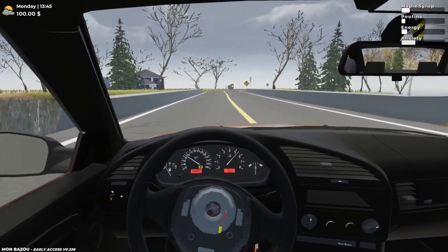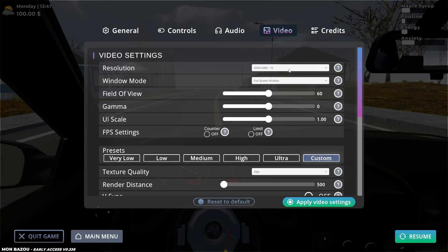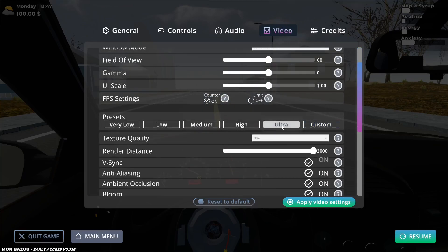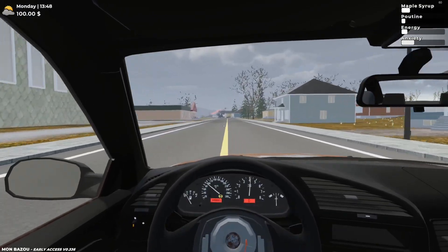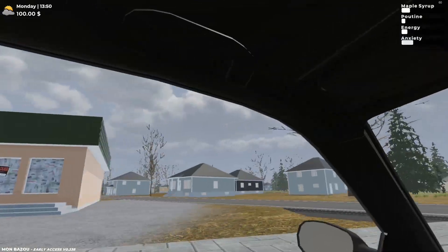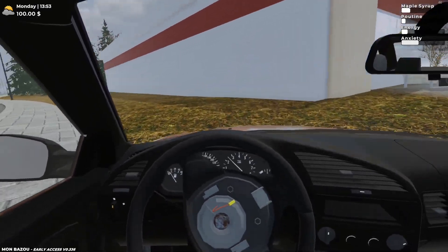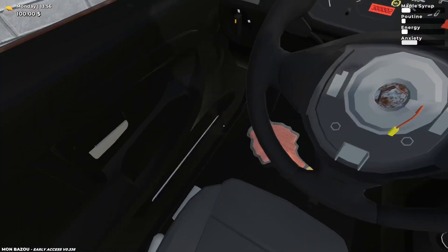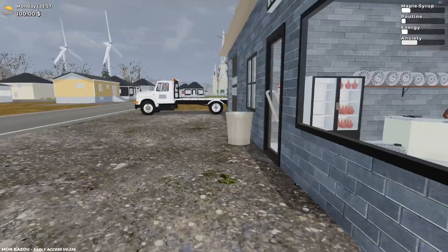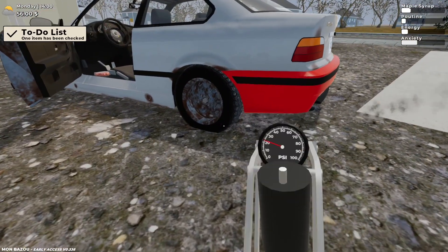We're almost there. Is the render distance lower than usual? I think the render distance is way lower than usual for some reason. Maybe it's a feature. Oh, that's the field of view. Let me apply ultra settings — there we go. Now we're on ultra settings and still getting a solid 60 FPS. I don't know why it didn't default to that. Anyway, the car is so much slower with the automatic than the manual. We're at the store — they also say things in French now, which is cool.